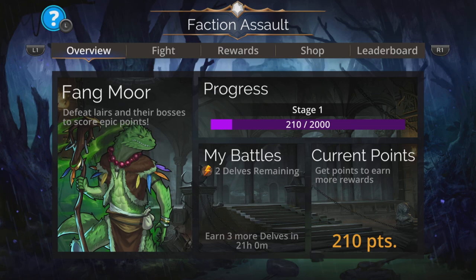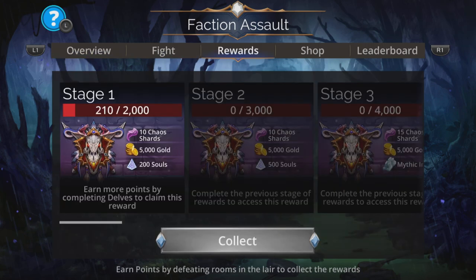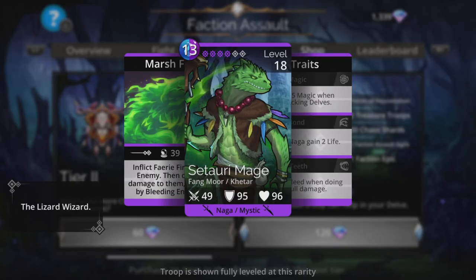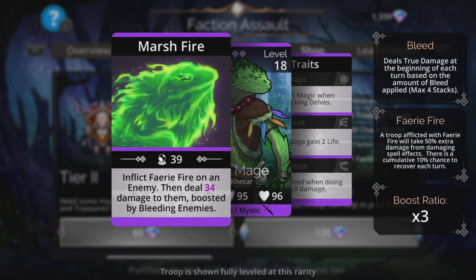Hi, I'm Rob, and in this Gems of War video I'm going to show you a couple of teams you can use for this faction assault in Fangmaw. Importantly, there are a couple of things you want to grab from the shop — make sure you grab at least tier three if you can, because there's a new troop: Satori Mage, which inflicts fairy fire on an enemy then deals magic-based damage to them.